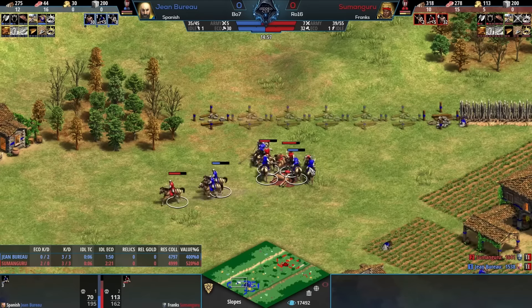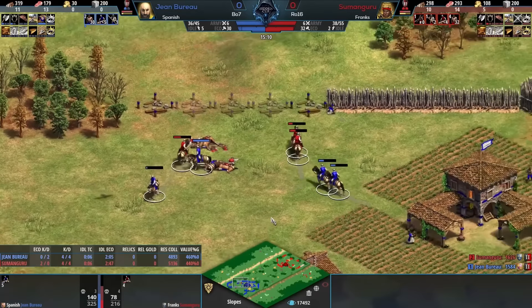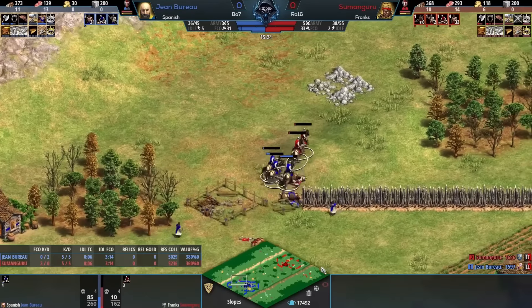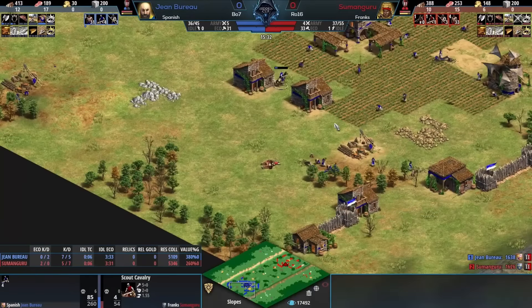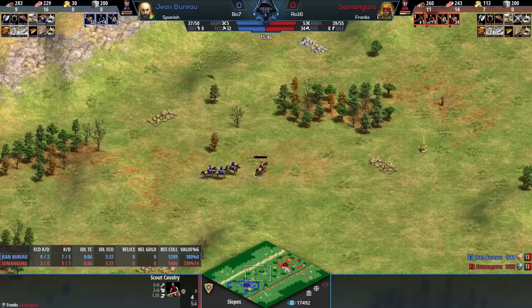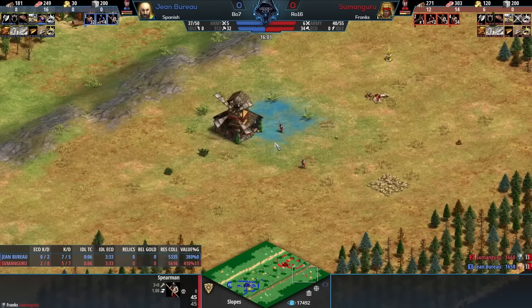The scout engagement happens. Bloodlines is in for Jean Bureau, but I don't think this is a bad fight for Sumanguru at all. Trading away mobile units is sort of a secret way to feel secure about taking more territory back at home. Now losing all your scouts like Sumanguru just did - Jean Bureau is going to be the exact opposite. Instead of trading scouts, now you're up scouts - it's going to be four to one. So that mill all the way on the far right, that's exposed, that's dangerous now. Now it's time for Jean Bureau to put on the pressure.